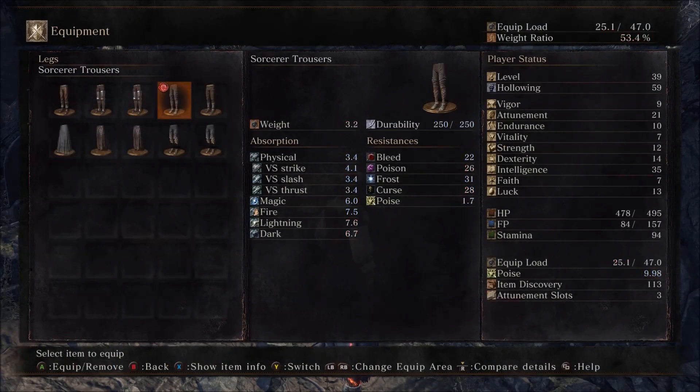One of the illusory rings worn by the hollows of Londor - retain human appearance while hollow. The hollows of Londor are wretchedly aged, fraught with deceit and dubiously secretive. It takes the appearance of a phantom. I don't know if I want to give up a ring spot to look like a phantom or to look like my normal self.